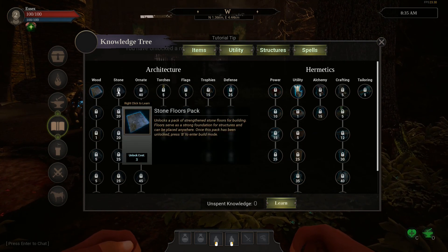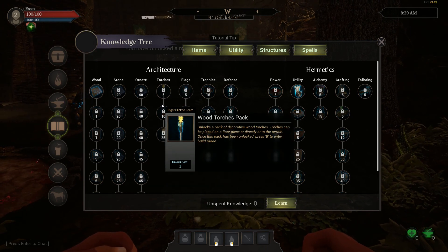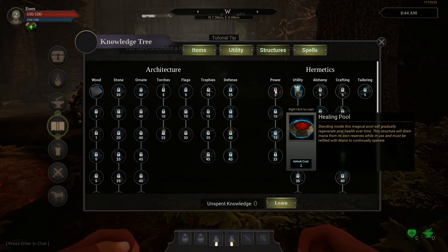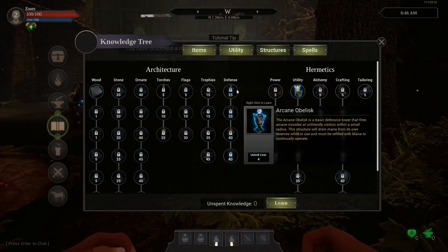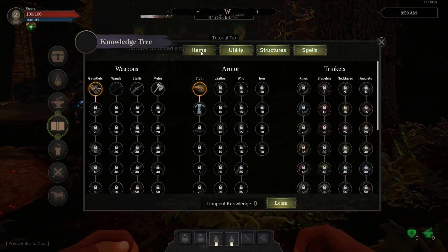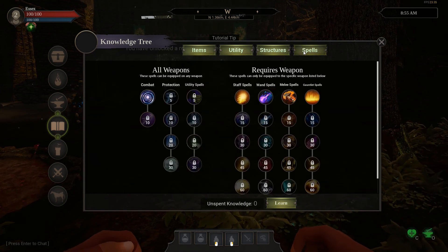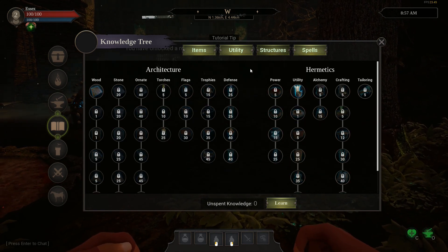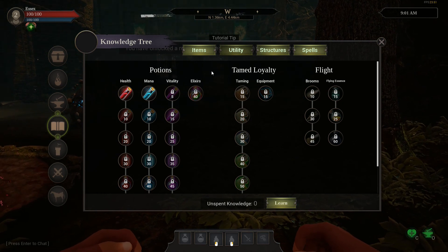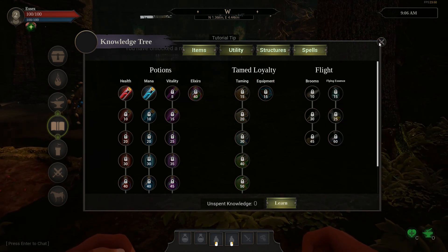Structures — are we going to be able to make buildings? I'm seeing structures, I'm seeing decorations for structures, healing. If you're basically giving me the ability to make my own castle in this game, I'm going to get sunk into this one. I'm disappointed that I only know how to make a hat and a glove and don't know how to do a fireball, but I'm very excited to see what looks like castle building. Potions — flight? Travelers — broomstick? And I could have unlocked that. Dang it.